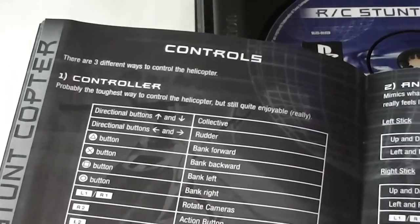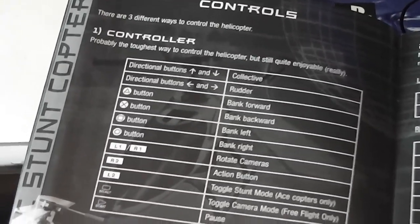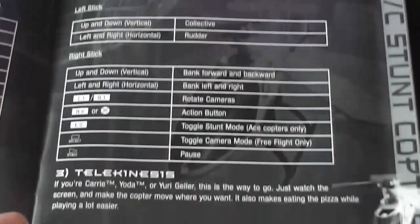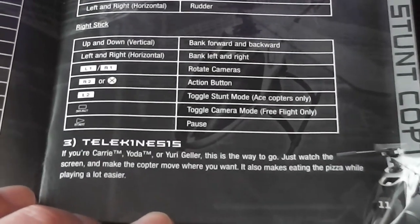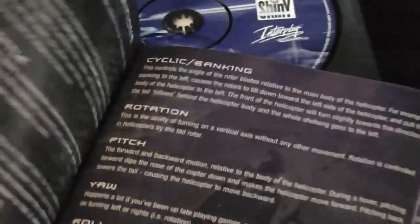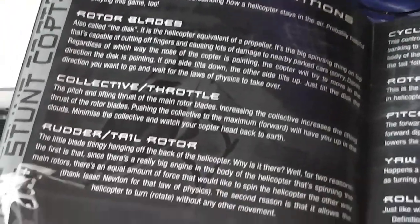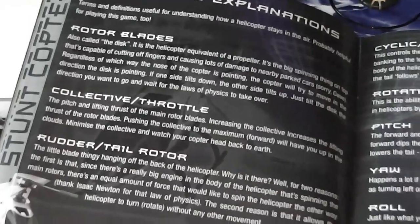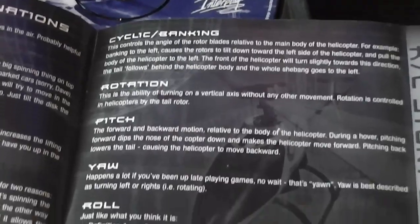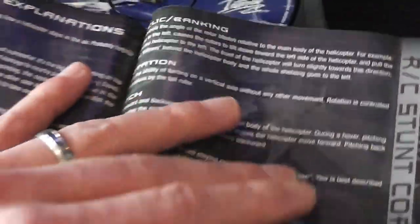It then moves on to give an overview of the controls. There are three different ways to control the helicopter: the first is using a non-analogue controller, the second is using an analogue controller, and the third it says is to use telekinesis — 'if you carry Yoda or Uri Geller this is the way to go.' Again, trying to be funny, not that funny. It goes on to cover various aspects of flying a helicopter: rotor blades, collective or throttle, rudder or tail rotor, cyclic or banking, rotation, pitch, yaw and roll — lots of information you don't really need to play the game.